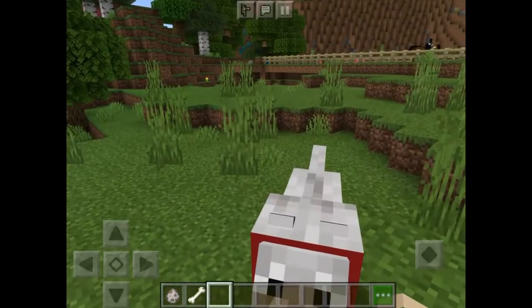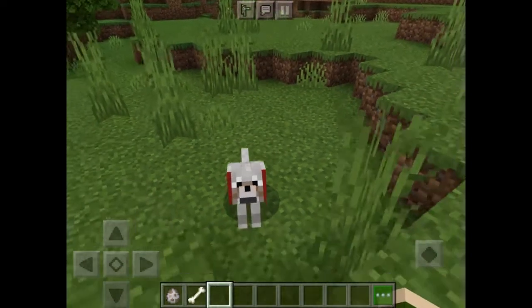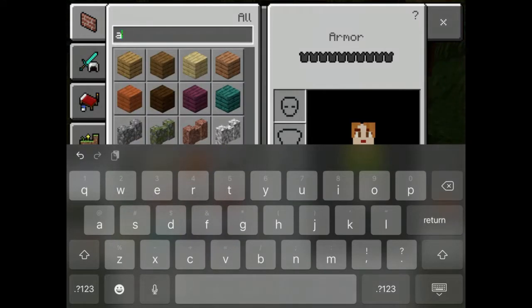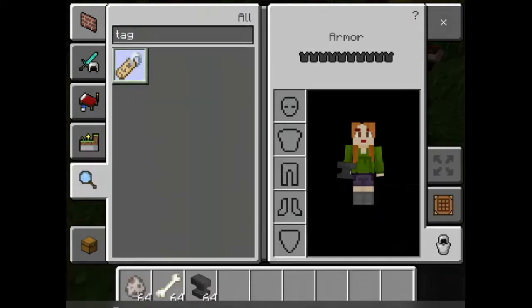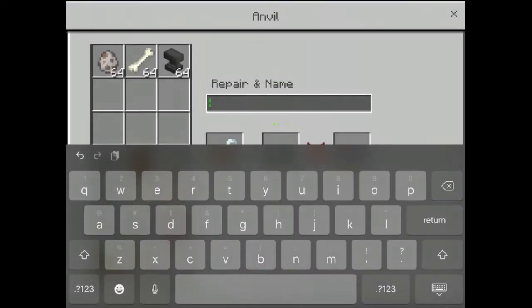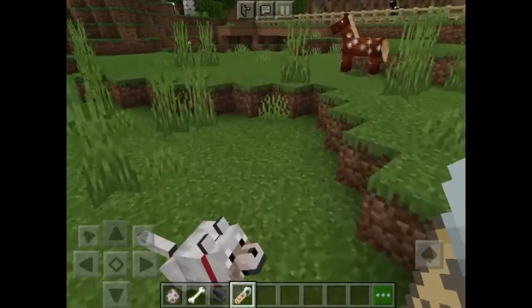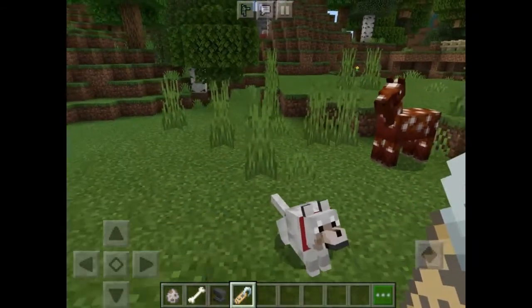Oh my goodness, I should name you Alpha. I'm so sorry, little guy - I hate hitting you, that was an accident. I'm just going to make you sit so I don't do that again. To name him, I need an anvil and a name tag. I spelled it wrong for a second. I'm going to spell Alpha - not Ace, Alpha. Yay, it worked! There's Alpha, he has the name.